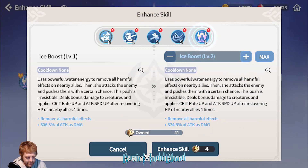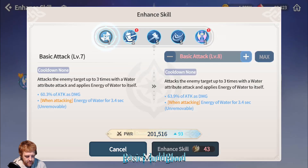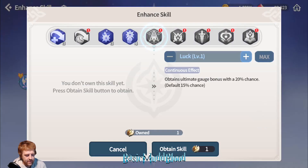Her ultimate removes all harmful effects on everyone, adds crit rate up, and adds attack speed up — the specifics vary per version but I'm pretty sure all of them remove all harmful effects. That's the main thing for her ultimate. She actually has a really good ultimate. I want to put one more into my basic attack and finish off with the ultimate. If this was your main character you'd lean harder into basic attacks and want more ultimate gauge — you want to be using that ultimate to cleanse your team and deal tons of damage.